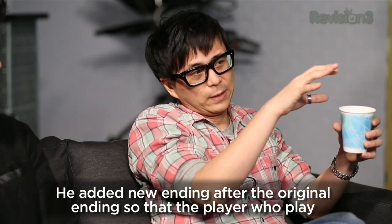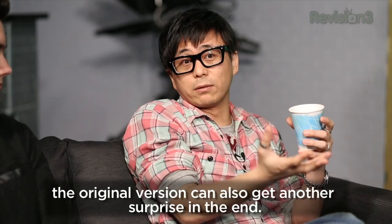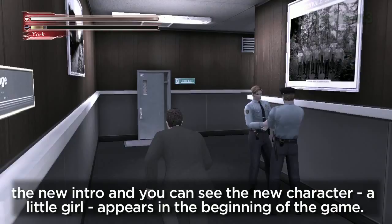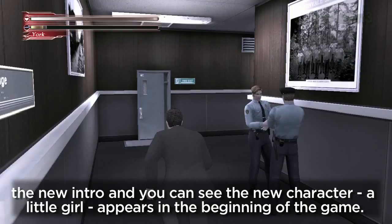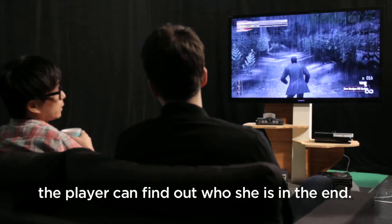He added a new ending after the original ending so that players who played the original version can also get another surprise in the end. And you guys added a new character too, didn't you? Yes, he added a new character. If you start this game, you will be able to do the new intro and you can see the new character, a little girl, who appears in the beginning of the game. In the beginning, the player doesn't know who she is, but as you play, the player can find out who she is in the end.